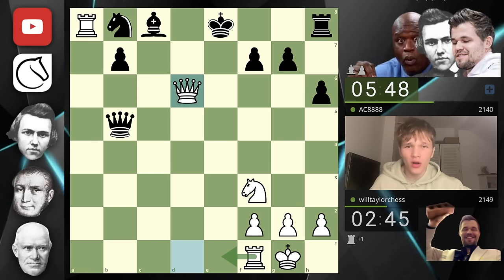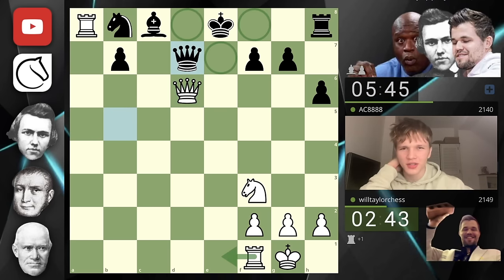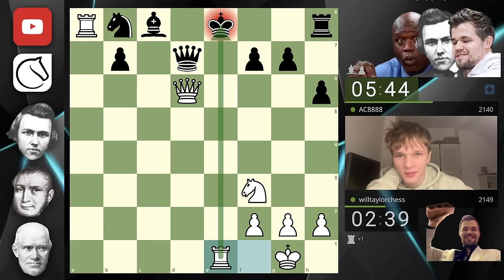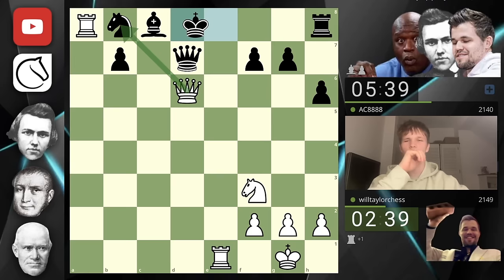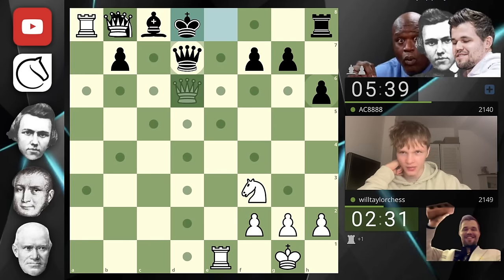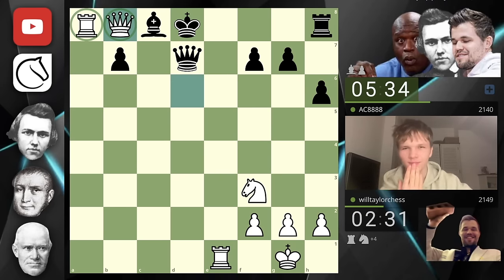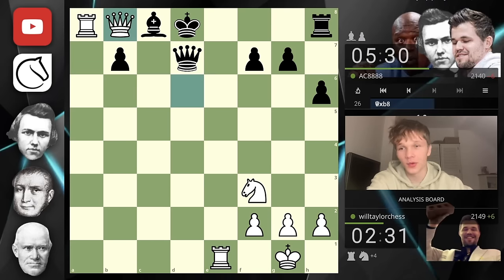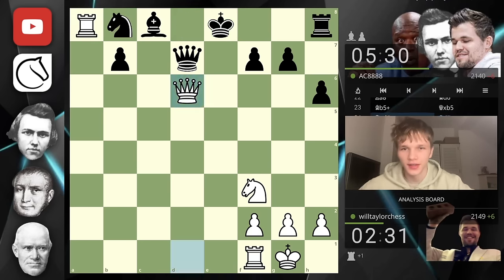The knight is hanging and you cannot defend it. If you move it, the bishop hangs with check and that will be checkmate — knight c6, we take, knight here, checkmate. We're also threatening rook e1. So queen here — rook e1, what are you going to do? Let's just grab this material. They resign in a position with my queen and rook on a8 and b8. The abuse this king faced in the center — it never escaped.